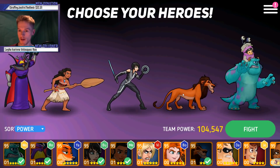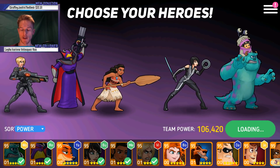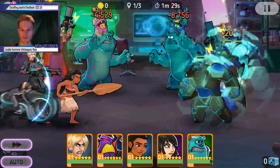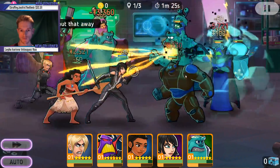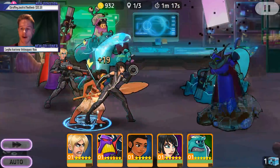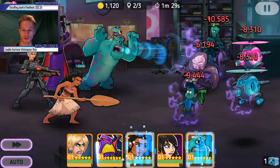My whole team died on that one. Let's take Scar off and put a shield on so I can keep DPS and have a bit more defense. I always have Calhoun to swap to just to keep me safe.